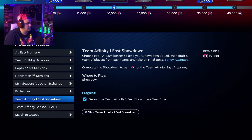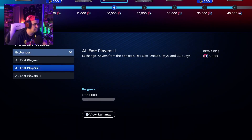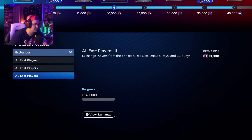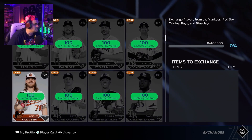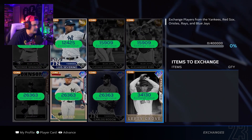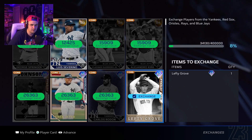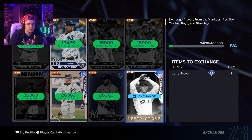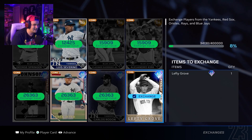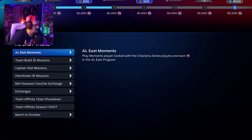There are a couple of things I want to go over with the Team Affinity program. If you are no-money-spent, do not do the exchanges. The exchanges barely give you any points and they're not worth it. For example, you need 400,000 points to complete the third exchange, and even an 87 overall diamond card only gives you 8% towards it. My opinion: do not do the exchanges if you're no-money-spent. If you have stubs and want to buy cards and do the exchanges, by all means do it — but if you're no-money-spent, it's just not worth wasting the cards or the stubs.